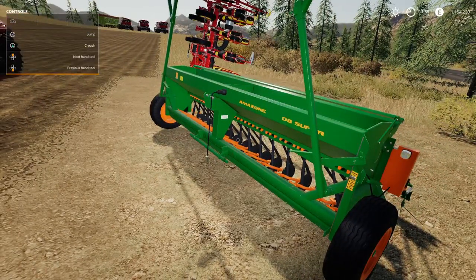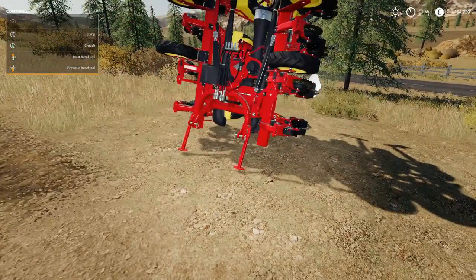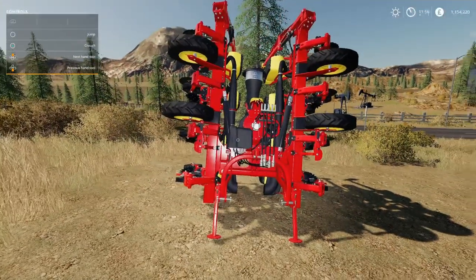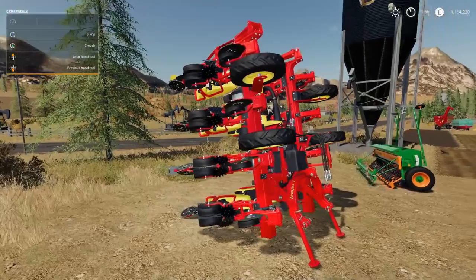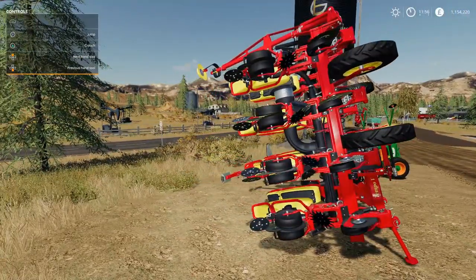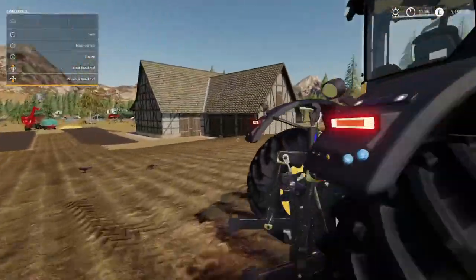Next we've got the Tempo V8 mod. 30 grand to buy, 1,530 pounds on initial leasing cost, needs 150 horsepower, six meters wide — loving that. Minus 12 on the slot count. It will hold 696 liters which isn't a lot, but does it work? We'll find out.